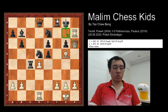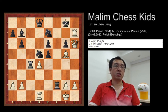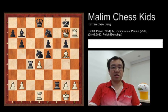If black plays rook to f2 or moves the rook away, then the simple idea to checkmate is queen to g7 checkmate. And with this, thank you.